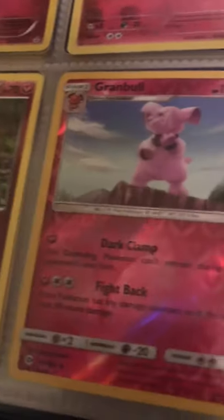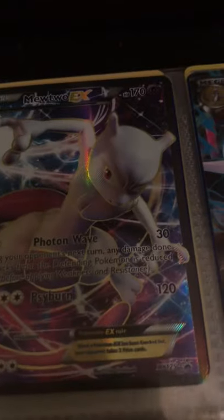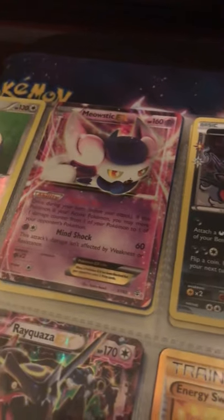Diancie has a GX card in Unbroken Bonds which is worth a lot. I've got these bad boys — Mew EX, Mewtwo EX, and Mega Mewtwo EX. I wish I had the Y version but I don't. Got energy cards, Fling, Dirt, and Tower Flare. I have a Meowstic EX card and Snorlax sleeping.